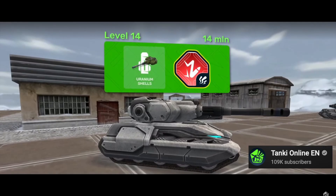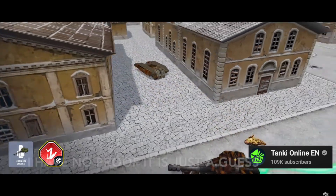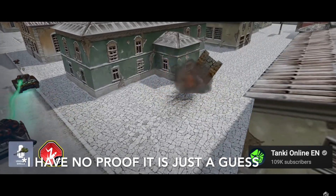At the 14th tier of this fund is Uranium Shells for Scorpion. Even less is known about this augment, but I suspect that Ricocheting Bullets will deal extra damage.